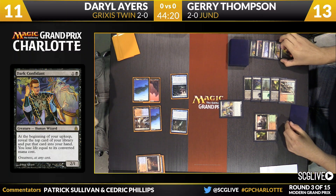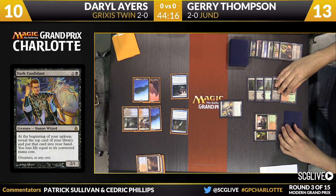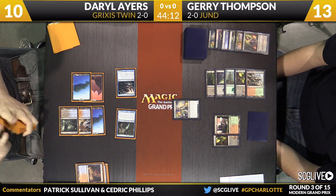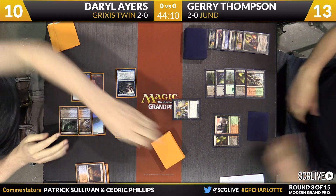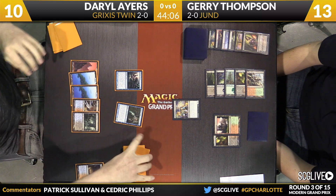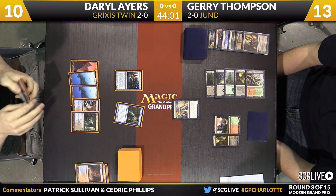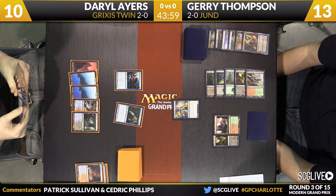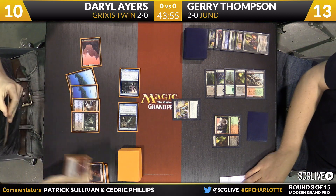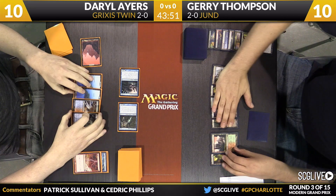Ayers is going to sacrifice the Scalding Tarn and search up a land. Sitting at 10 life at this point. Really tight sequencing there from Jerry — he floats the mana so he's able to deploy Dark Confidant, replay his Raging Ravine and still have Abrupt Decay at the ready. He is very, very well tested with Jund. As mentioned, he's been streaming it a lot and has also put together articles on Star City Games for it as well.